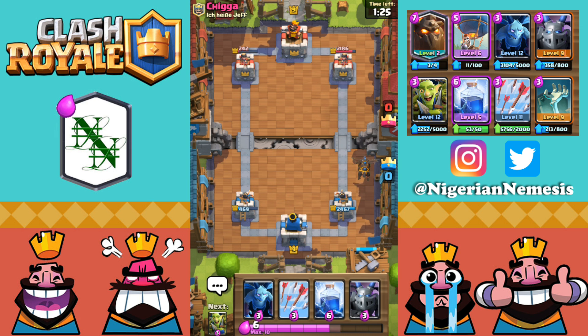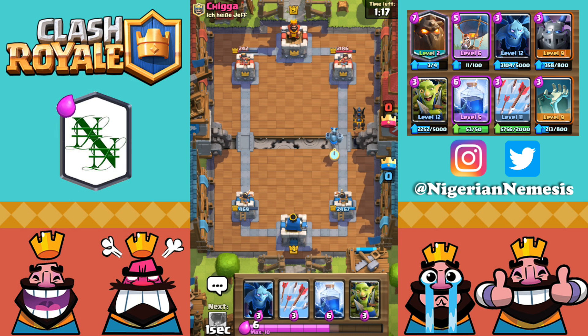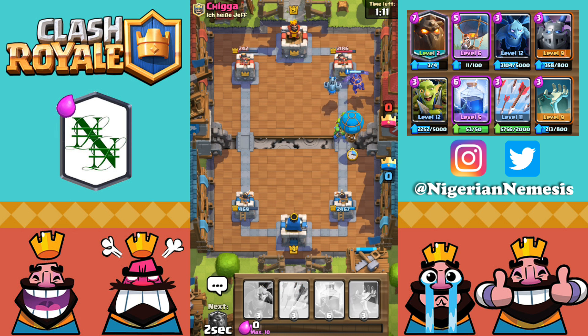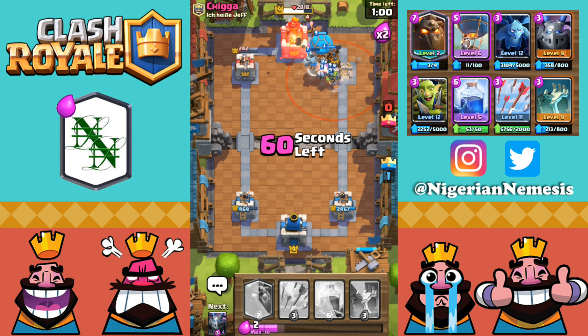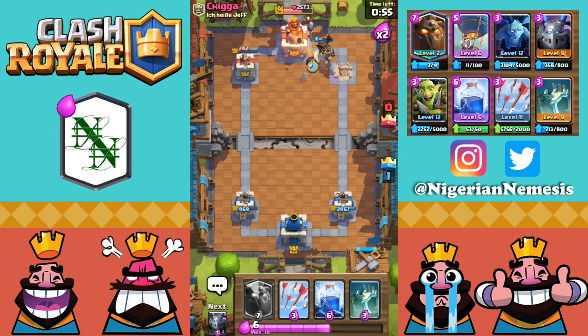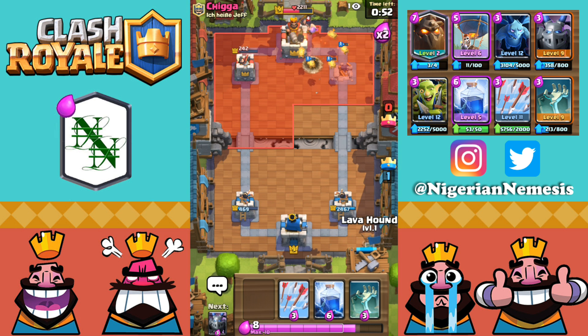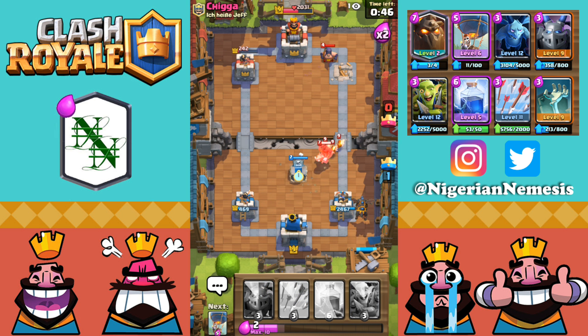We're starting a slow lava loon — I think we have a huge elixir lead because he is not playing any cards. I'm going to play a mega minion. Still not seeing anything — maybe he rage quitted, maybe he disconnected. Either way, let's take advantage: lava hound, mega minion, goblin gang, and the balloon coming in hot. Let me count this push: lava hound is 7, balloon is 5, goblin gang is 3, other minions are 3 — that's 18 elixir total.